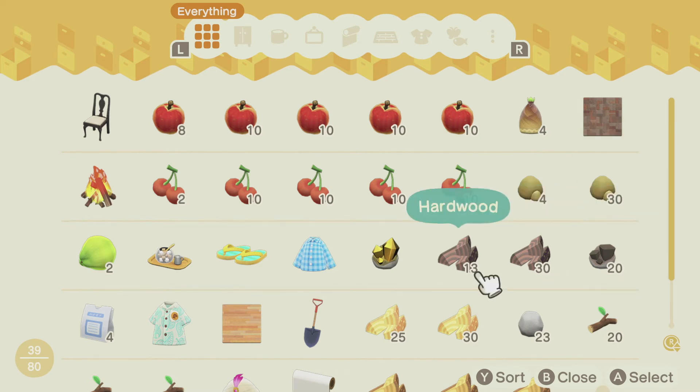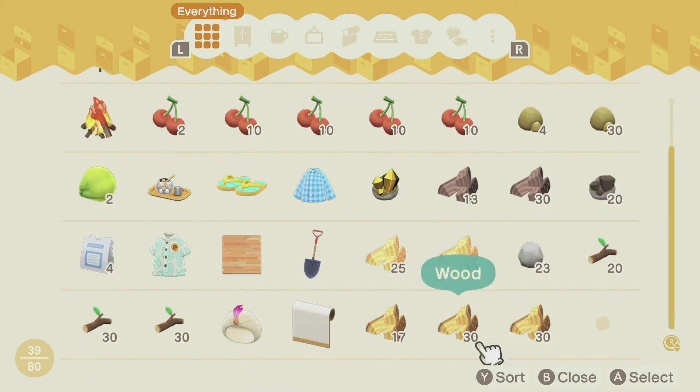So to summarize: groups of ten for fruit, groups of thirty for craftable materials, and one whole item slot for any kind of tools or items.